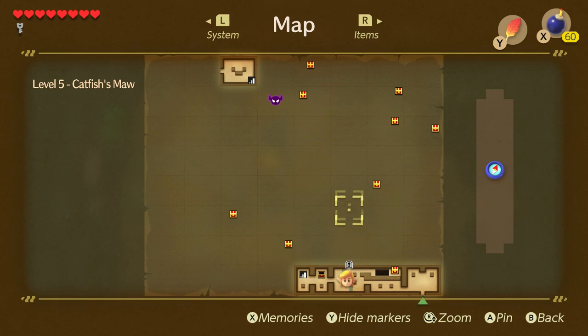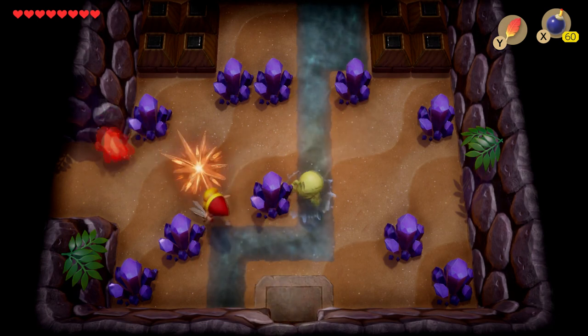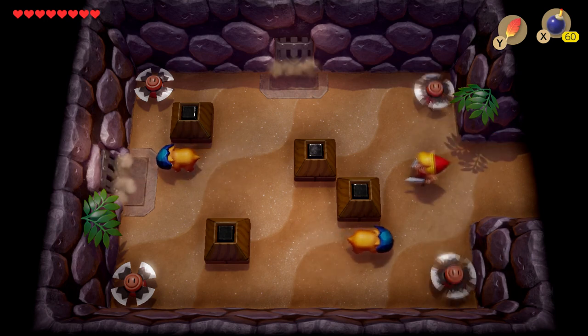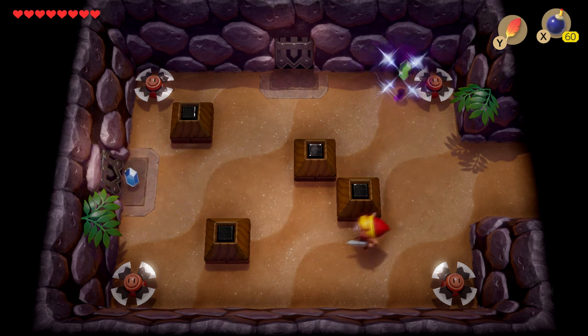So this is the beginning — we're actually going to head up north here and then head to the left. You're not required to kill these enemies, but you're more than welcome to. When you come into this room, just be very cautious. I usually like coming from the top and then working my way down — for some reason, it just works better for me.